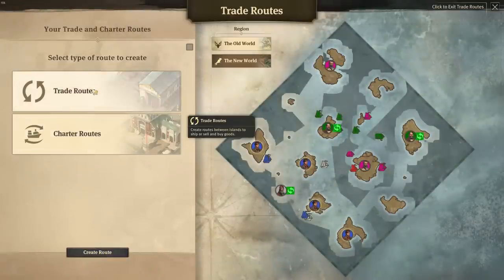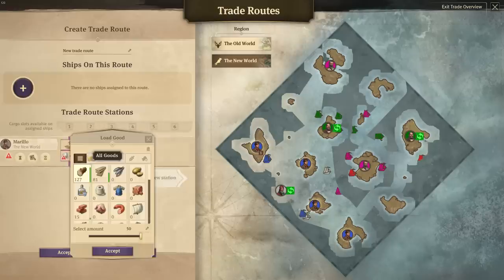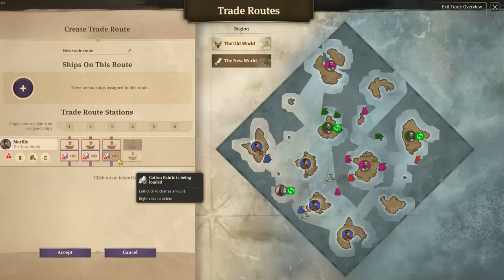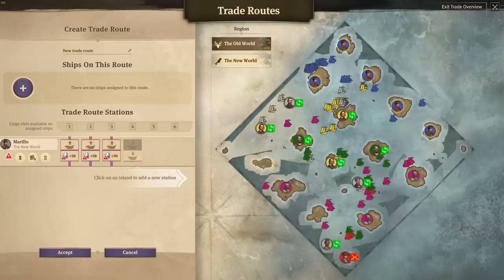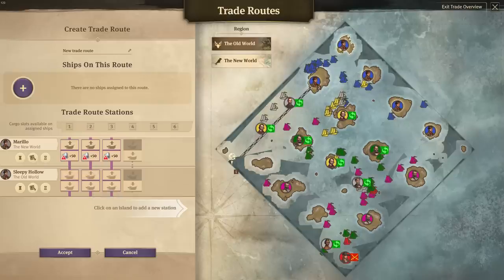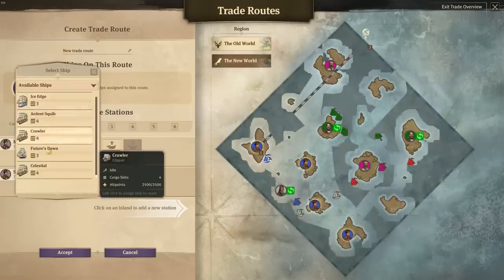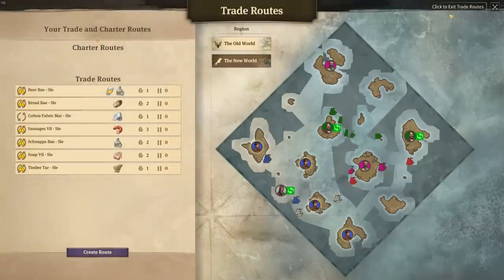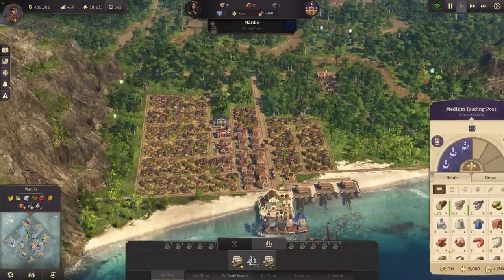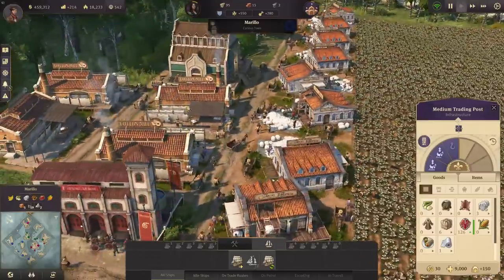We can now start a trade route from the new world to the old world. In Marillo we'll load 150 tons of cotton fabric — loading the clipper full makes it too slow for the journey back. The destination is Sleepy Hollow in the old world. I'm assigning two clippers to this route, and the first cotton is already being produced in those cotton mills.